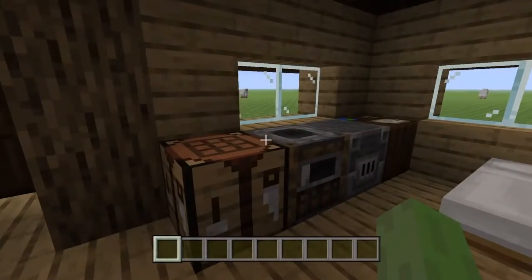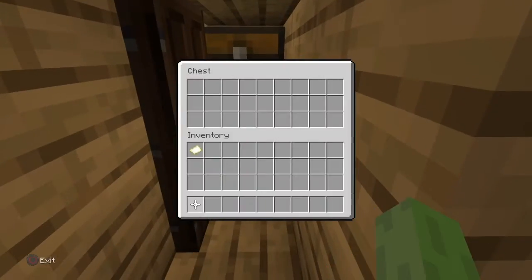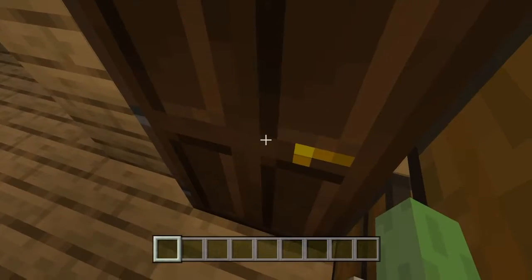First, this is just an average house. You have your crafting table, your smoker, your blast furnace, your little map maker, and then your bed. You come in here, you have your cupboard with your chests, but the thing is, the secret room is just right behind this door.